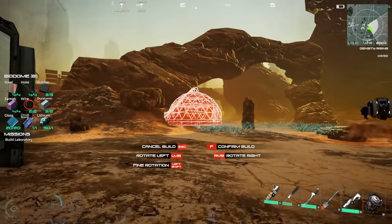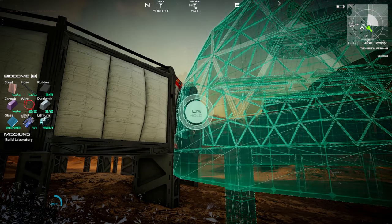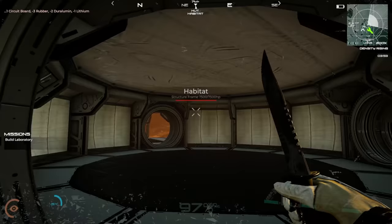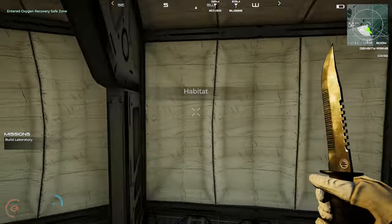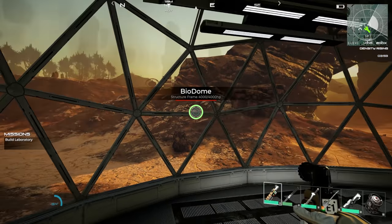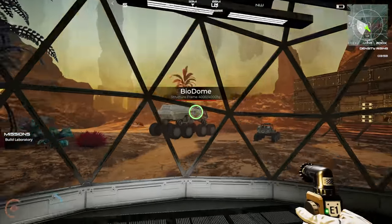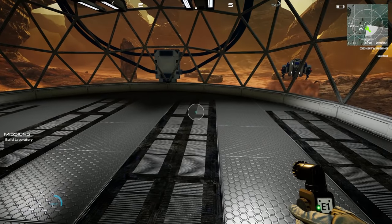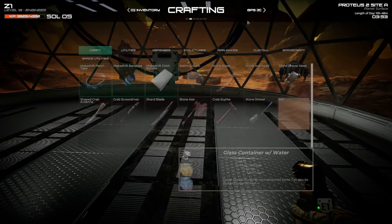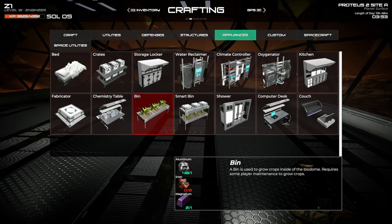Let's get this coupler out here and hopefully it will attach — oh my gosh, it's absolutely perfect and I love it so much! The biodome has been built! Now I do need to get an airlock in here, but this is all good to go. If I go into crafting, under appliances we've got bins and smart bins.